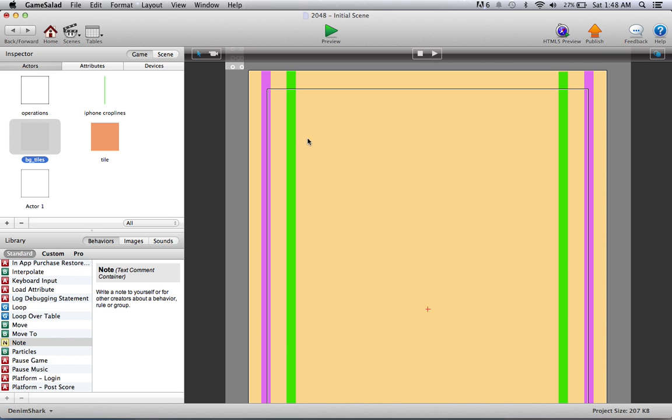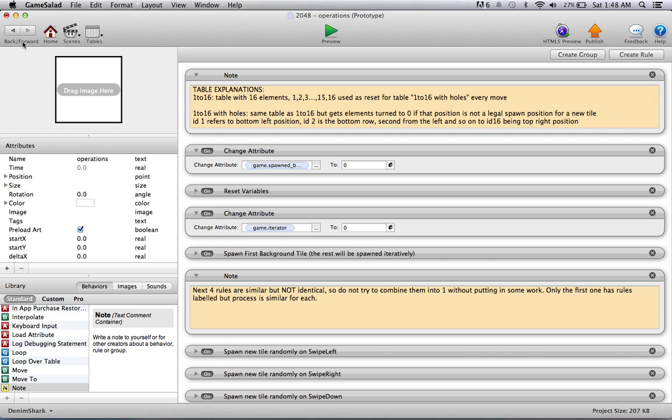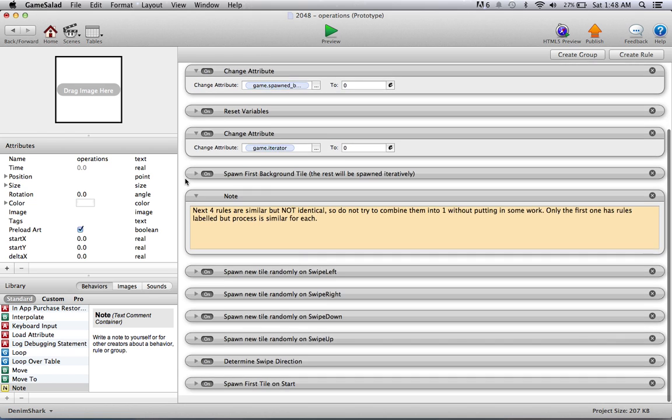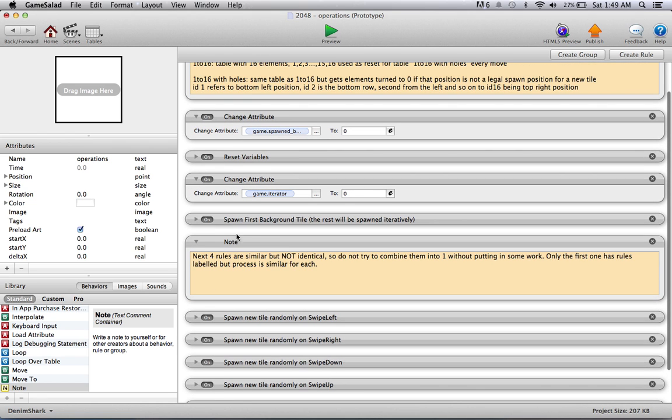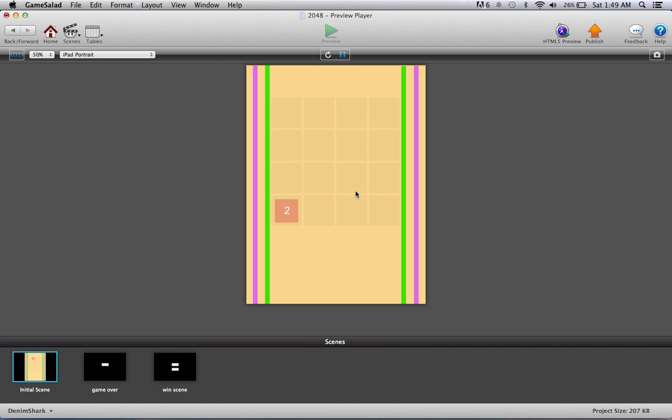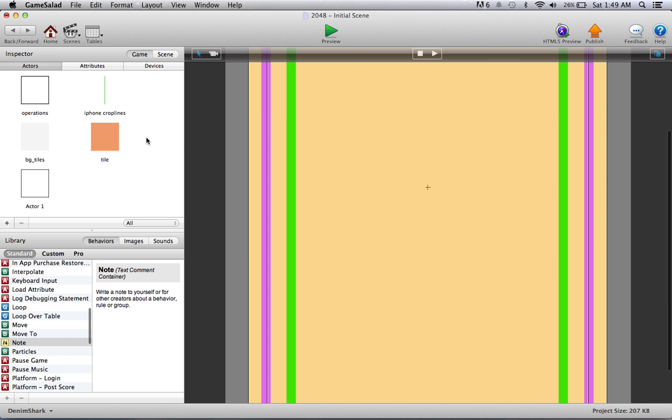I have the operations actor in the top left corner. The other two actors are not even on the scene yet — they will be spawned through the operations actor. The operations actor spawns 16 background tiles in four rows of four columns. That actor is just the nice-looking background for where the tiles will slide through — essentially your play area.